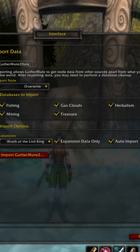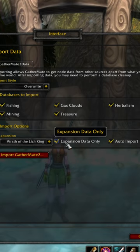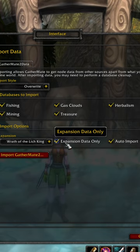Then select Import. These are the settings I suggest: Overwrite the import, Fishing, Mining, Gas, Clouds, Treasure, and Herbalism if you want them all. Wrath of the Lich King is the expansion I am playing currently. Select Expansion, Data Only, and then Auto Import, and then hit Import.